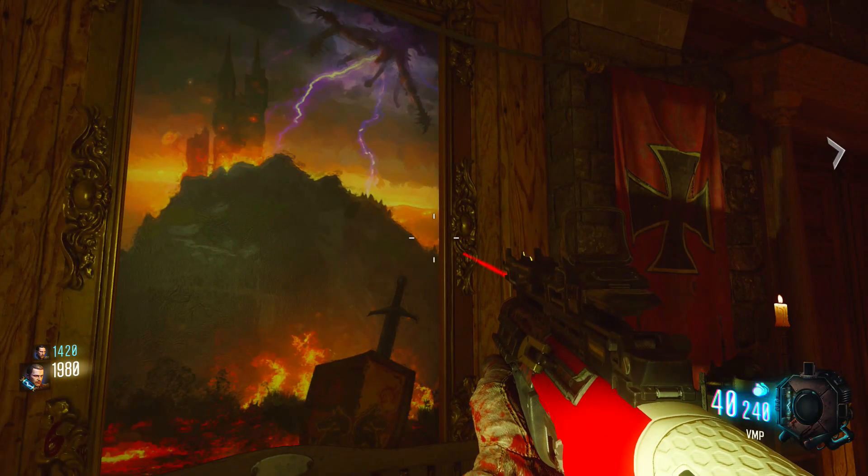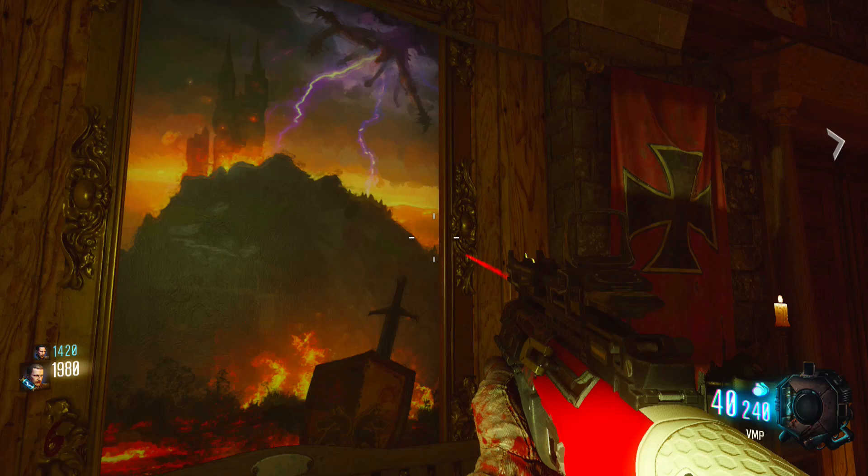I'm not exactly sure where the area of this painting has taken place. I don't know if that's a picture of Shadows of Evil, or if that's a picture of Der Eisendrache, or a picture of a future map. It certainly looks like there's some sort of castle or something in the background — maybe even like a clock tower or something. Not totally sure on that one.